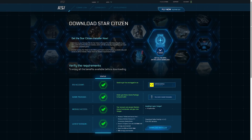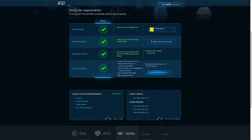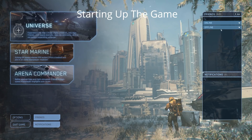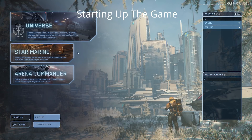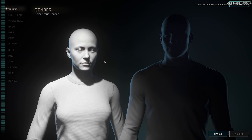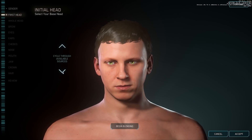Grab the download and install Star Citizen on an SSD if you can — that will dramatically reduce your initial load times. If you want to practice ship combat check out Arena Commander, and if you want to practice FPS combat check out Star Marine; these are fast-paced arcade modes. This tutorial is going to focus on the persistent universe though, so from the main menu select Universe then create your character.